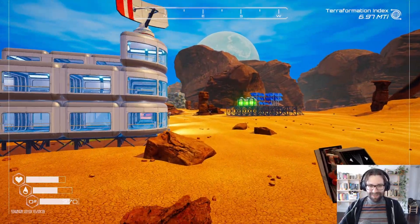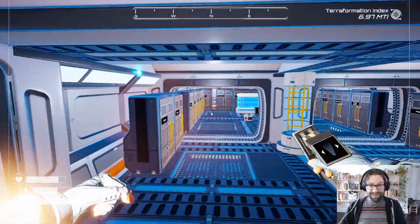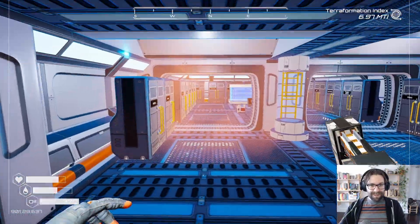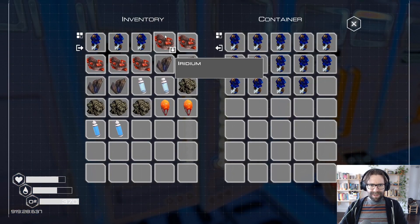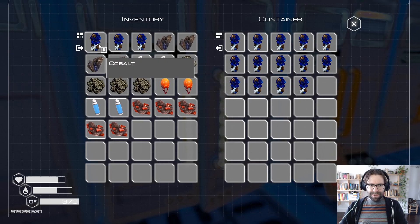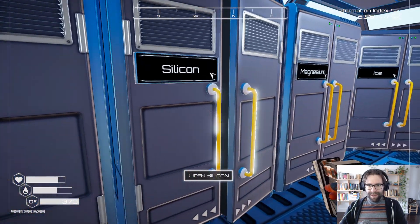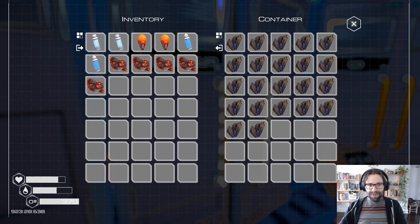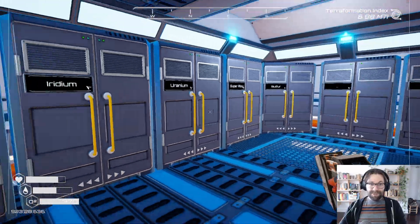I'll show you briefly. I'll put some of the stuff away. It's been incredible. Let me sort this because otherwise it's really hard to see. Look at it — loaded up on iron, cobalt pretty much. We're getting there. It's just been incredibly helpful. Look at all these resources that I gained just for the sake of gaining it. Which is just magnificent.